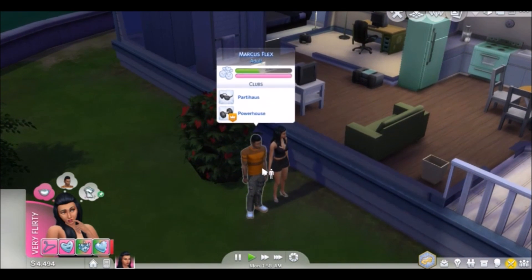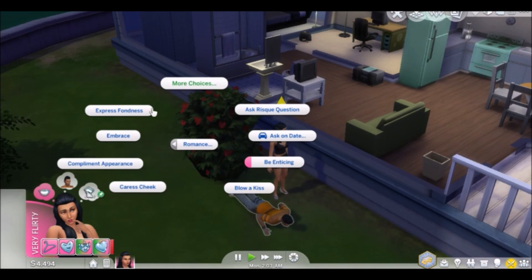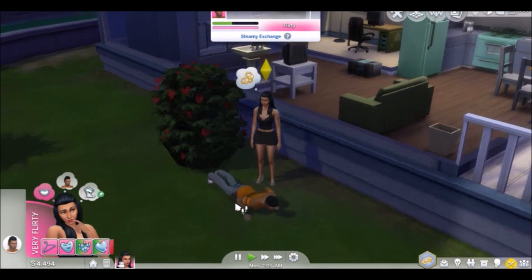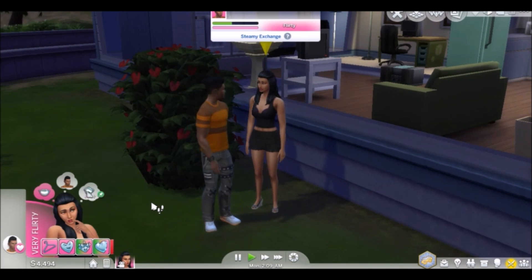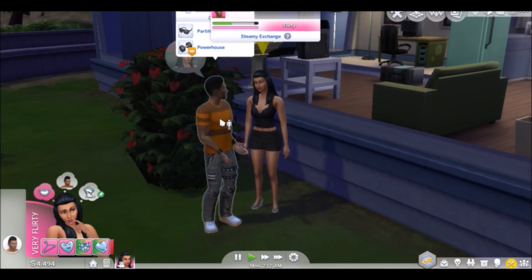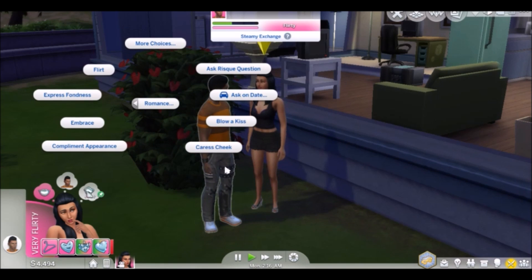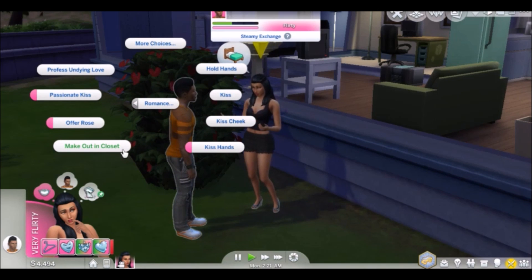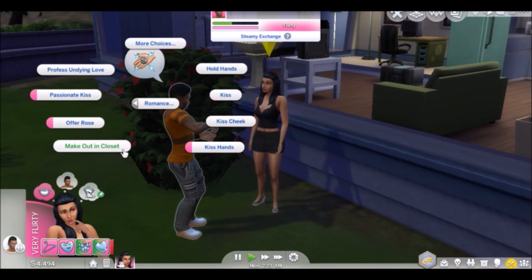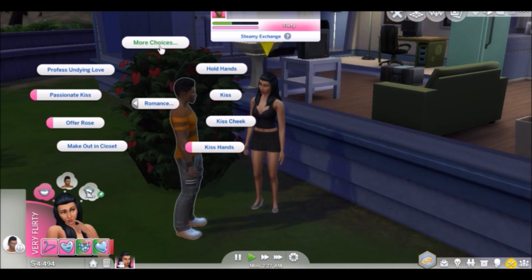That is pretty much all the romantic interactions. We can be enticing — I don't think I showed you all that. Is there anything I missed? Makeout in the closet is the same animation as woohoo, so I am not going to show you all that — it's the same thing as woohoo without the moodlet.